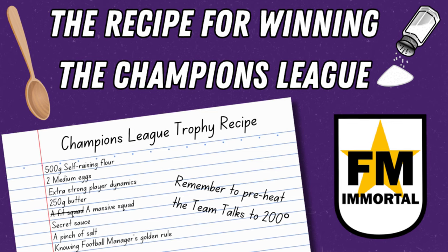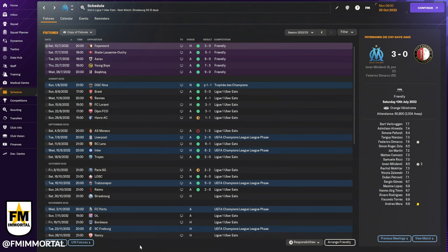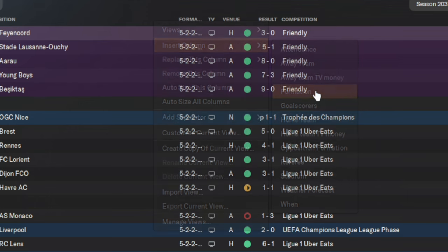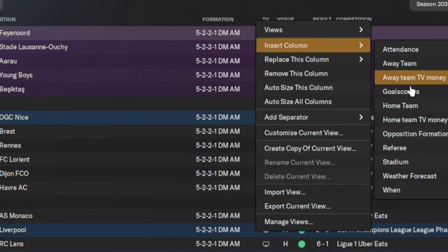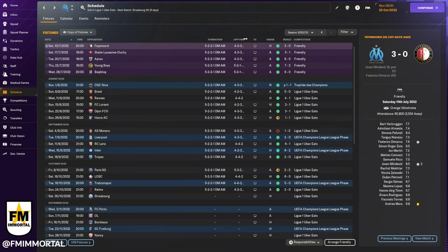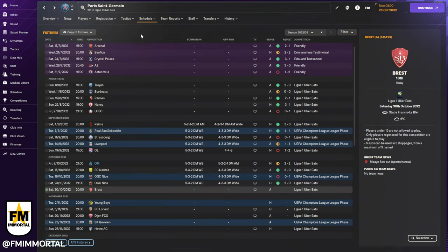After our recent video about winning the Champions League in FM24, we did a deep dive into one of our own tips — you can add columns into practically every data tab in this game. If you insert columns into the Schedule tab, you can view yours and your opponent's formations for any completed matches. Even more remarkably, you can check an opponent's Schedule tab to see what formations they've been fielding, and which formations they may have struggled against this season.